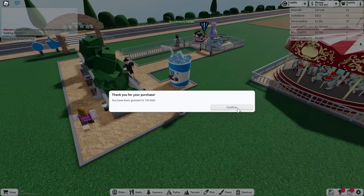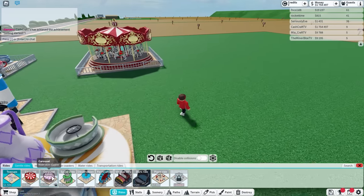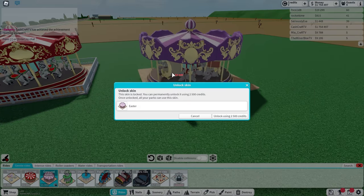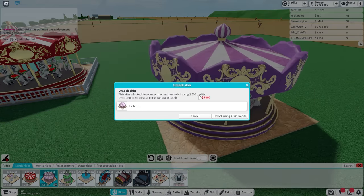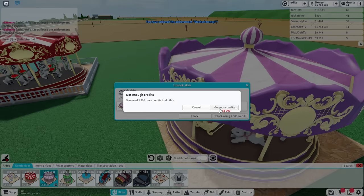Now I can basically afford everything in here. Let's go over to my rides and now I can afford this carousel. So let's place that down right there. And what? You can permanently unlock it using 2,500 credits. I guess I'll do that.